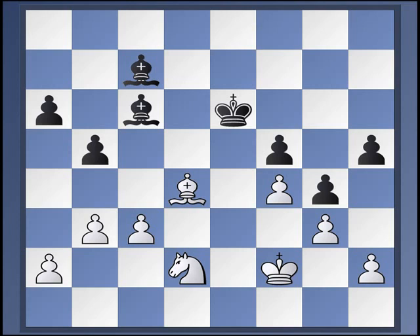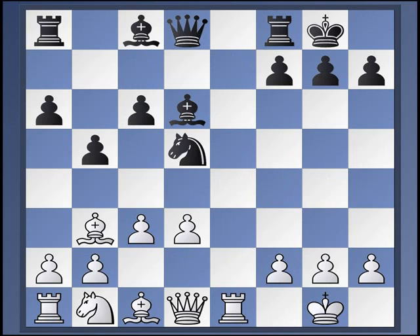So d3, then after bishop c6, rook e1 — as long as black doesn't play queen h4 but plays bishop f5 — at least at the moment, it looks as if black is doing just fine.